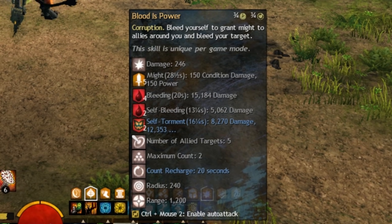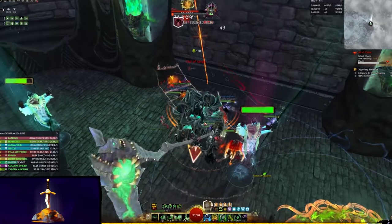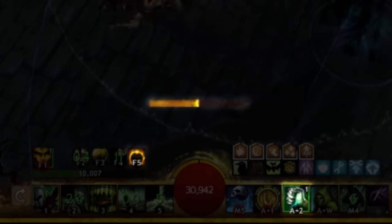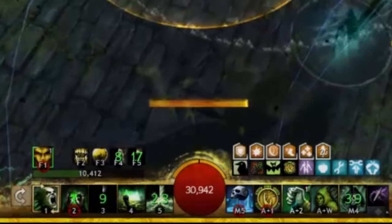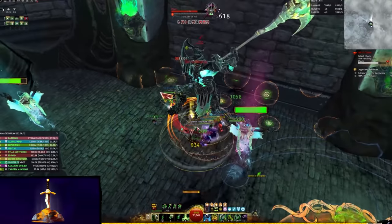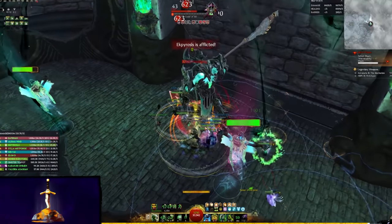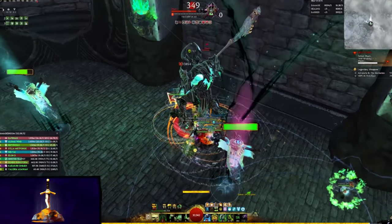Blood is Power has some big numbers on it. If you transfer the conditions it applies using Shroud, one cast will deal over 40,000 damage. About 40% of that is from the aforementioned transfer, so it's important to always try to land it. Use Shroud just before finishing the cast of Blood is Power to make that as likely as possible. If you don't get the transfer, be careful, as you can actually end up severely damaging yourself if you can't cleanse the inflicted conditions. Use Nefarious Favor to get rid of them as quickly as possible.